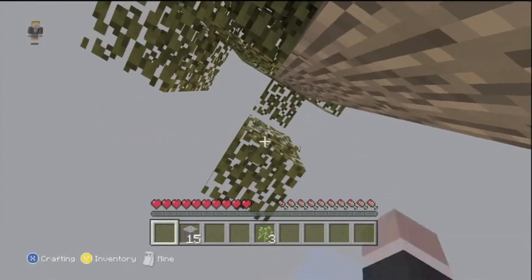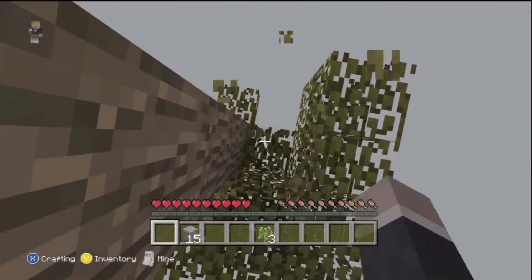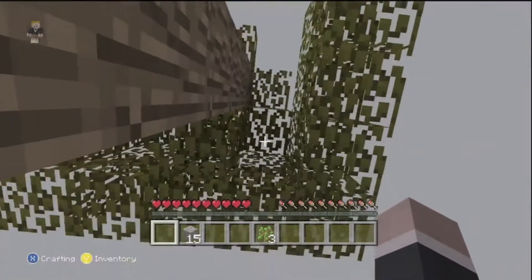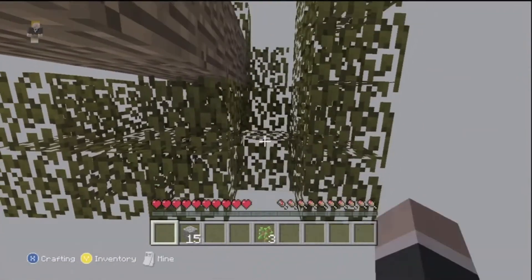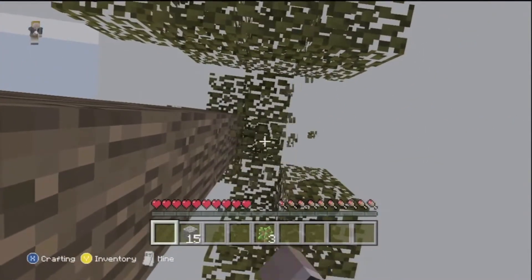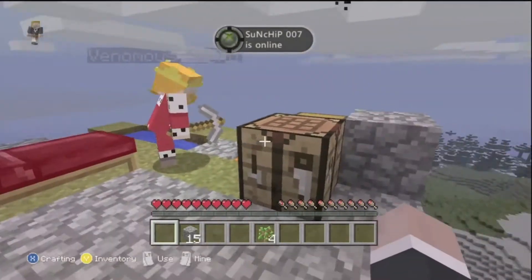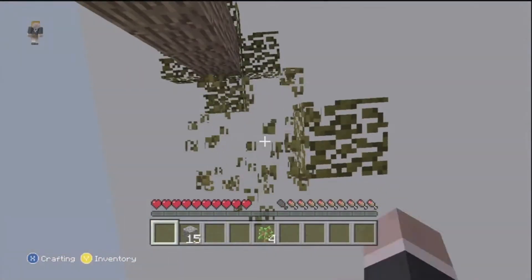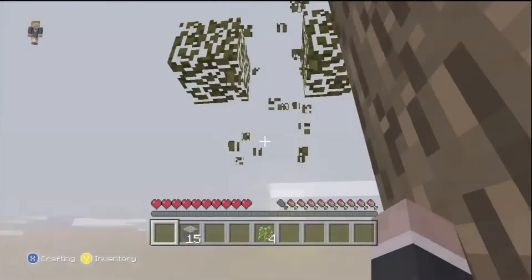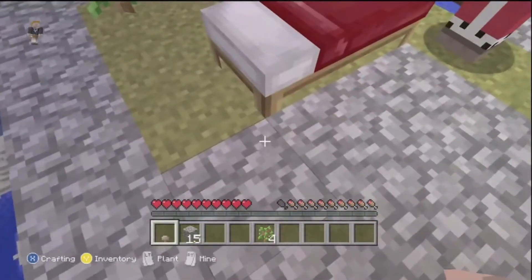Oh yeah, we can make grass spread — I keep forgetting about that. I'm just taking away all these leaves to see if we get any saplings. I got one! Oh crap — fire spreading, that was not good. I can't believe I've barely lost any food — just one bar of hunger.